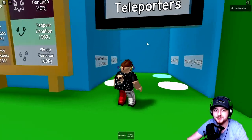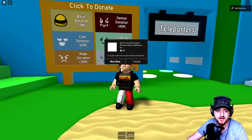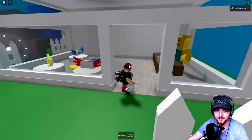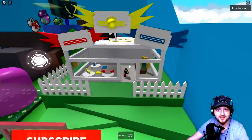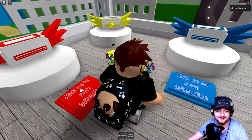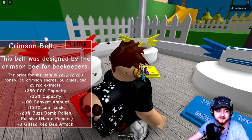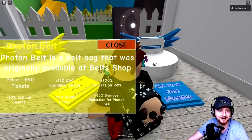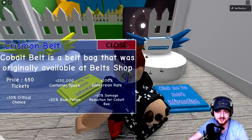We've got some teleporters here that will take us to different areas, and there's a 'click to donate' option. Up here we have a custom shop with bag belts. We've got the crimson belt - this belt was designed by the crimson bee for beekeepers. We've also got the photon belt, a yellow one, and a crimson belt.